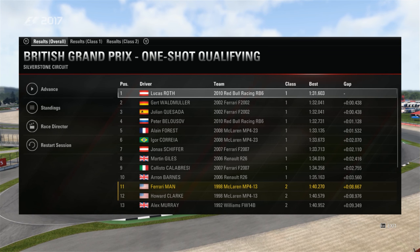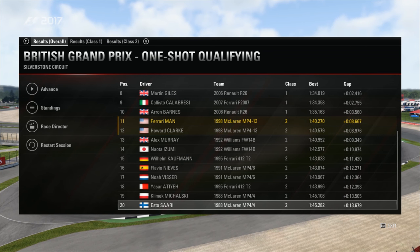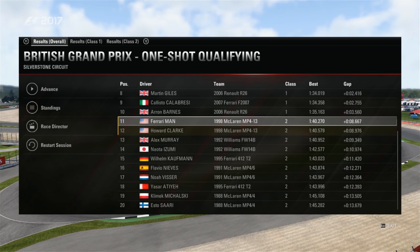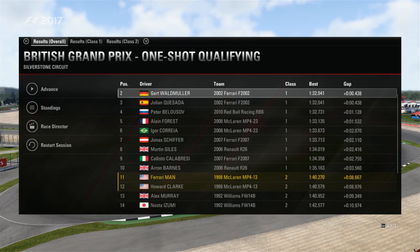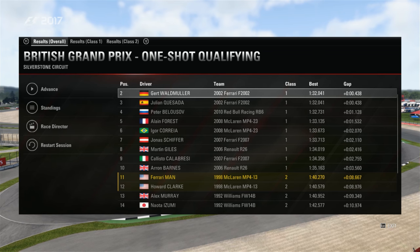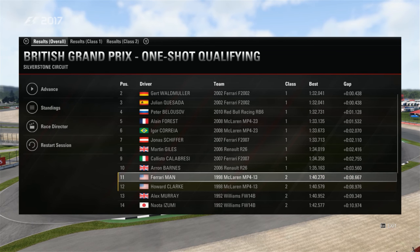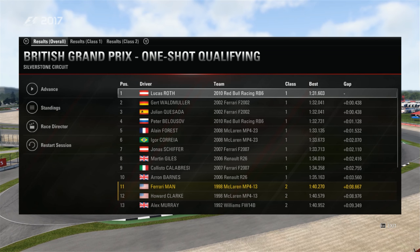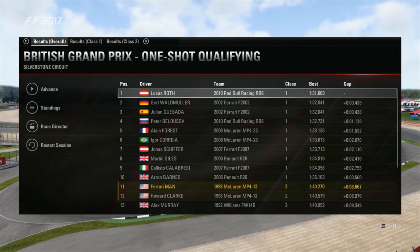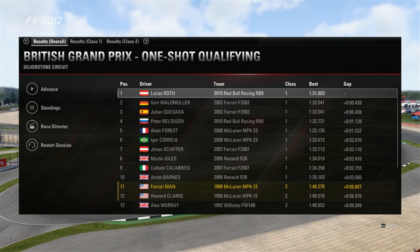And then the MP4/4s bring up the rear in P9 and P10. Looking at the overall results, we're going to start in P11 — I am obviously the first of the class 2 cars. Any class 1 guys in this mix? Nope. So class 1s are in front of us, beginning with the Renault R26. There are two R26s in the field. There are two of each kind of car in this race. Absent from this race are the F2004s, which is probably a good thing — no one can compete with those. But we do have the RB6 in there.